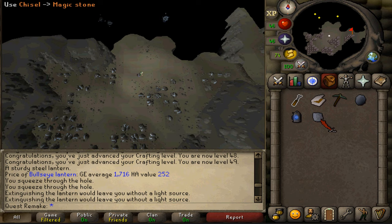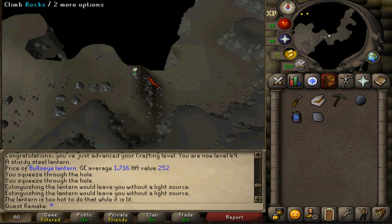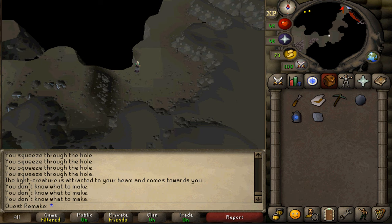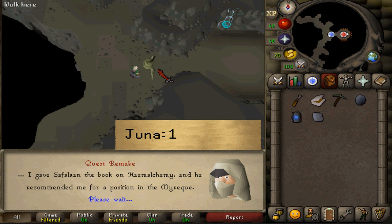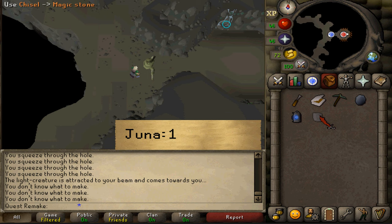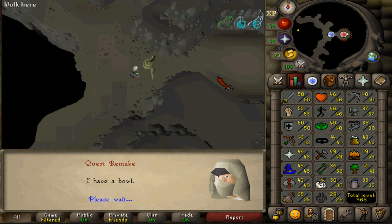Simply go east and climb the rocks. Then run northeast to the quest start. Talk to Juna and select option 1. After the cutscene is over, use your chisel on the magic stone, then talk to Juna again to complete your quest. Congratulations, you've completed the quest Tears of Guthix!